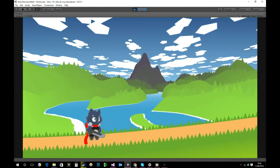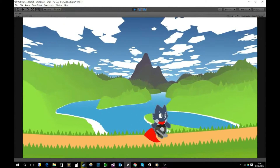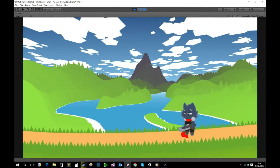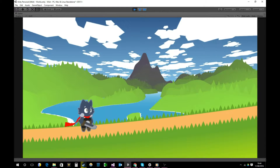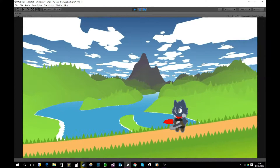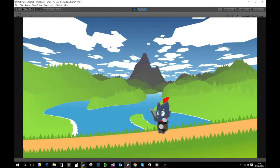Good news — I fixed the animation system. It works properly now and it's all controlled through code rather than Unity's animator, because it's just easier and all in one place and I can edit the values all at the same time. Attacks now work!